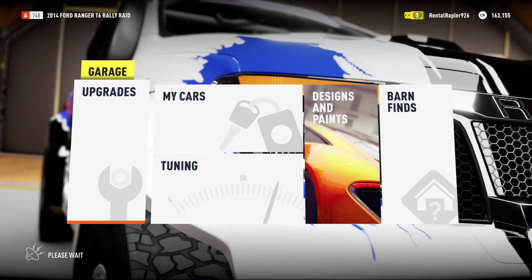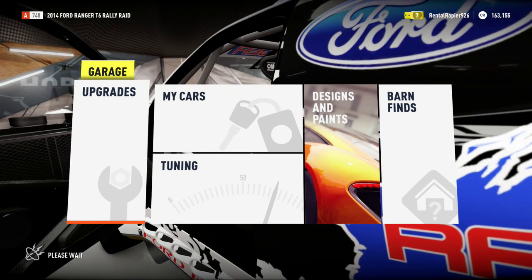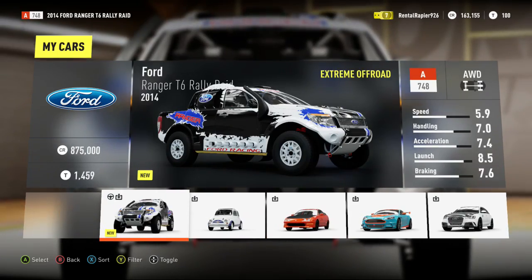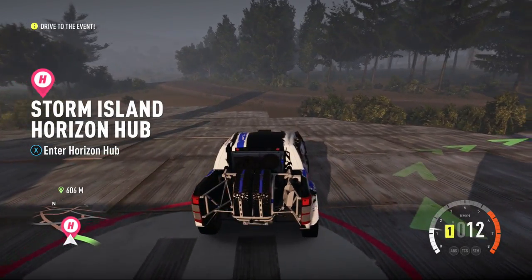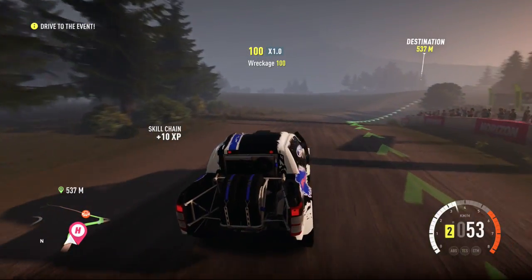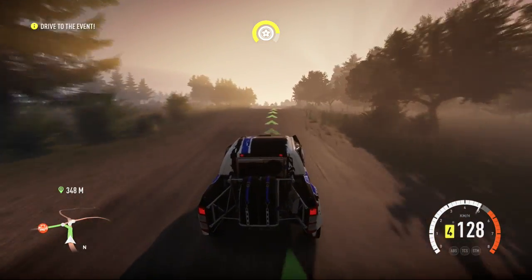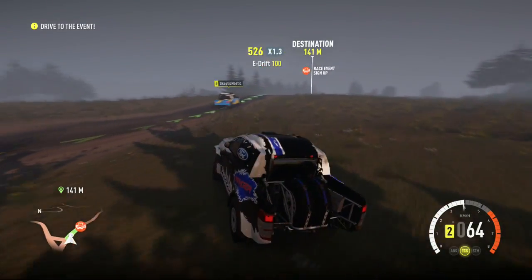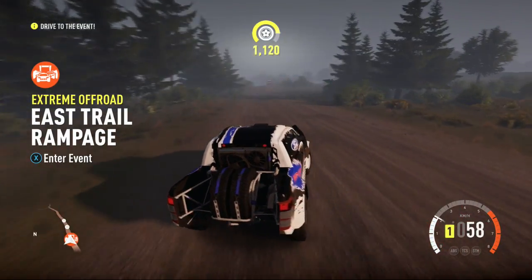To help get your car ready for the island tour, you can now access some upgrades that will help you tear it up on the more challenging terrain. Add rally tires and suspension to your car from any Horizon Garage. You have arrived at your destination.